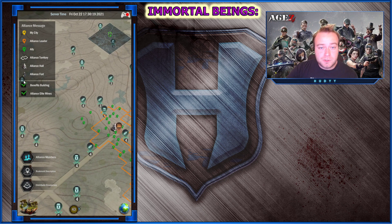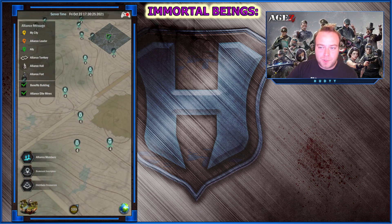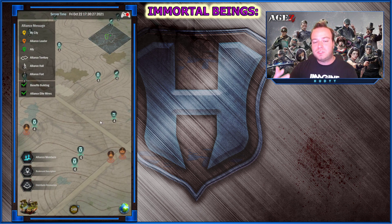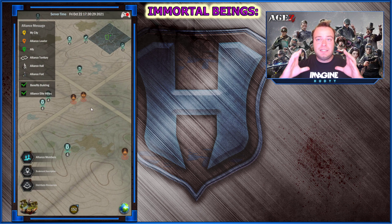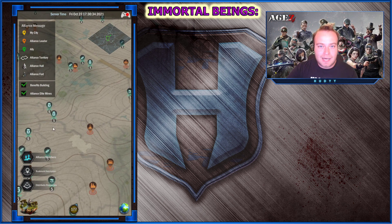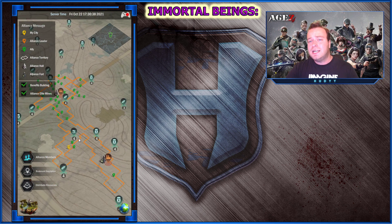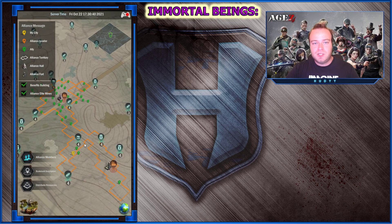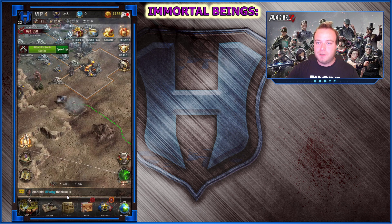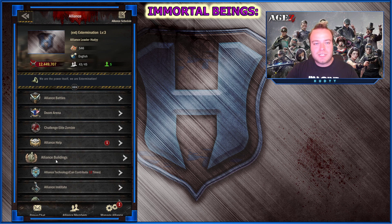What you need to do within those 4 hours is scan the map. Find the place where there are the most benefit buildings along with elite resource tiles in a very tight area. Once you have your sights on the spot and the 4 hours pass, you and your friends need to rush the alliance technology to get 1200 alliance points. Because you need to be fast about the first 1200 points, it's advised to use gold as much as needed to get it as soon as possible.